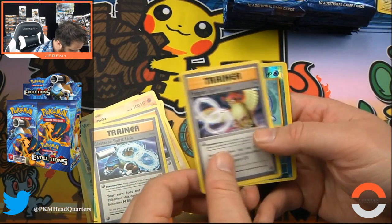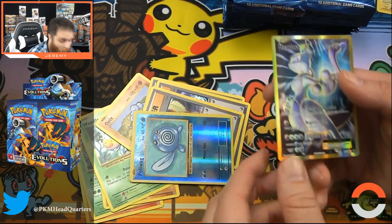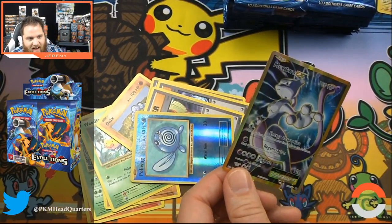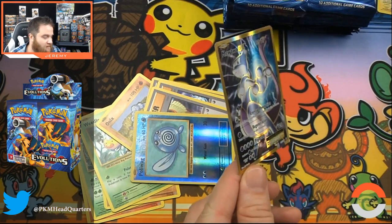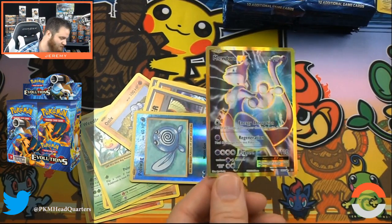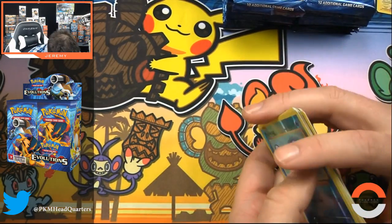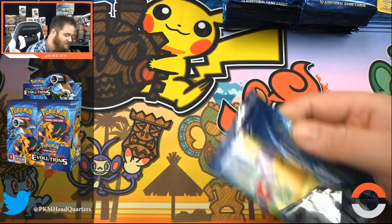Trainer Pidgeot Spirit Link, Poliwog. The Mewtwo EX! I can't even believe it — we've opened two of the most expensive cards in the set. This box... this box is legendary at this point.